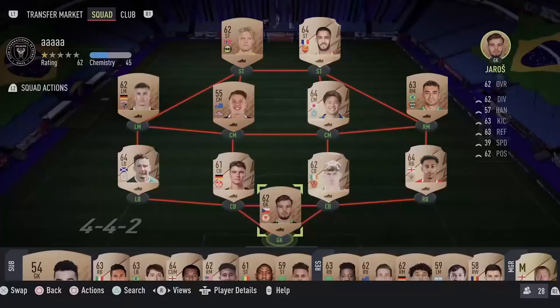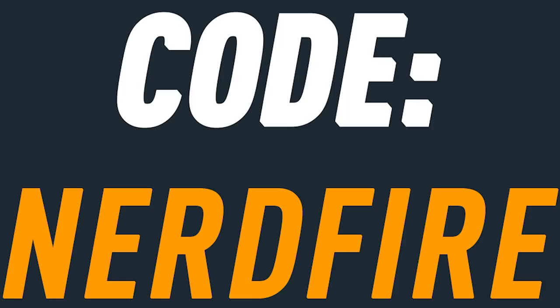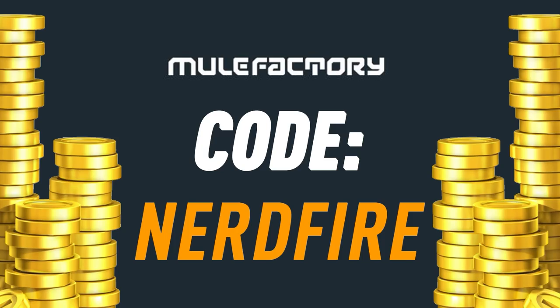Okay, the first 85 plus upgrades of FIFA 22 - let's open and load them up and see what we can get. If you guys want to kick start your FIFA 22 team off with a bang, head over to Moogle Factory dot com for the cheapest, most safe and reliable coins, and use the code NerdFire at the checkout for five percent off your order.